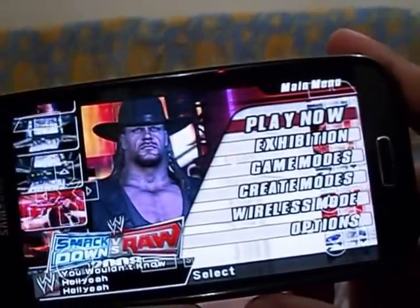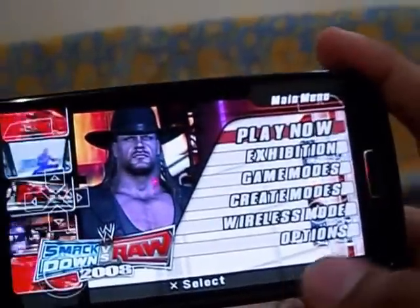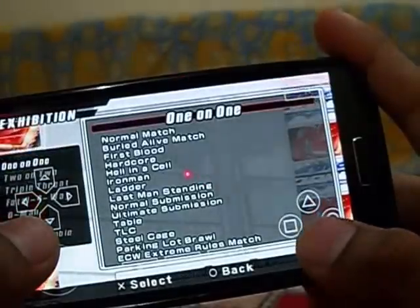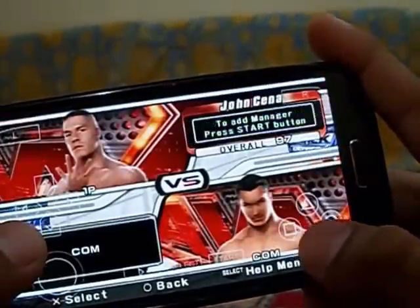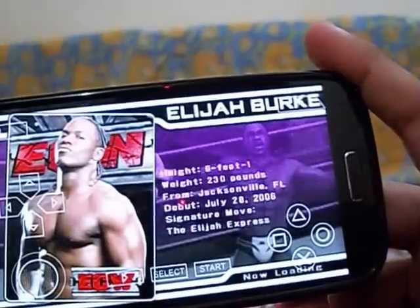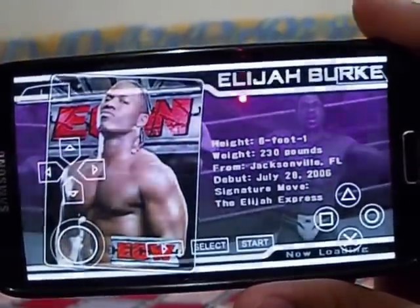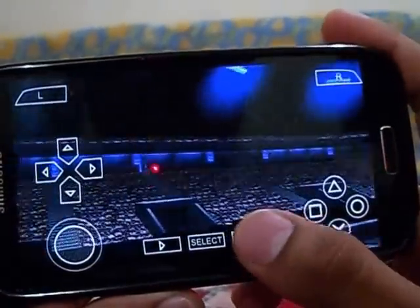Since I use a controller, I always disable on-screen touch controls. Let's click Exhibition Normal Match. This is the first time I'm trying these settings without the Disable Alpha Test option checked — let's see how it works. And it's fine!